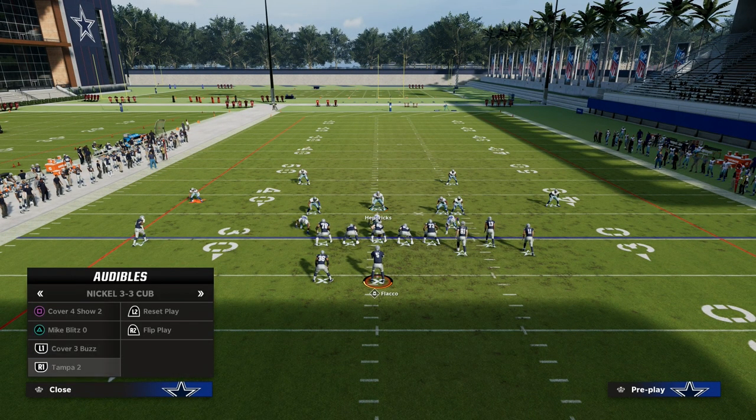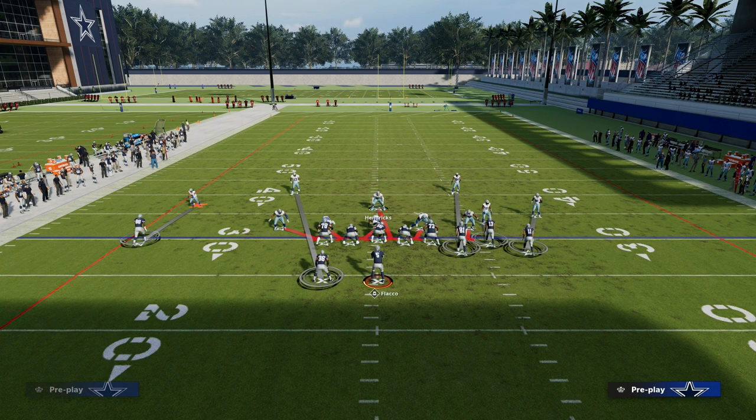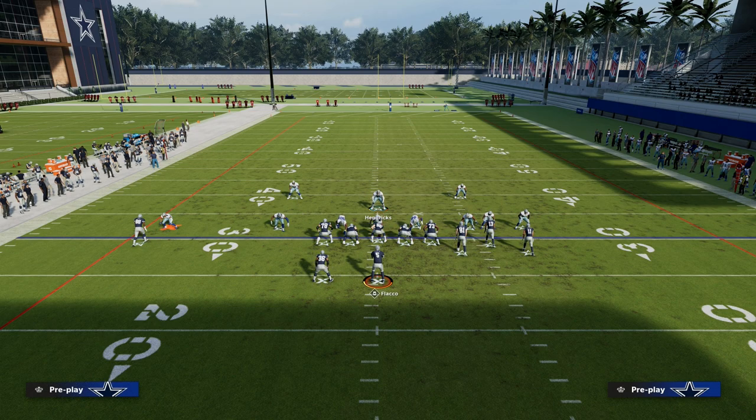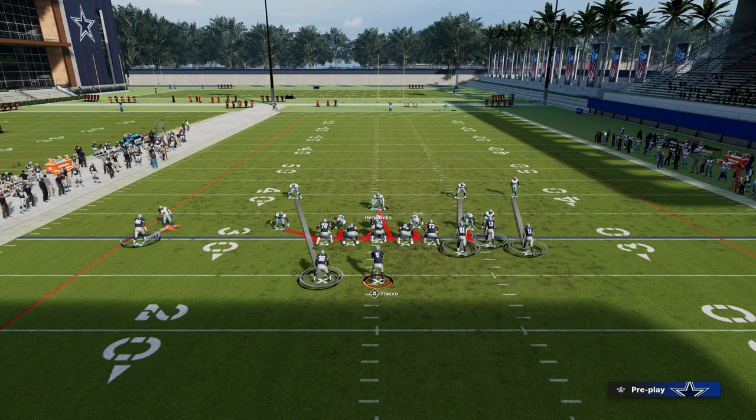So how does this coverage work? We want to come out of Mike Blitz — the reason I like Mike Blitz is it gives you the best alignment. So we're pressing. Really important: you want to back off your corner. I like to back off both of them, but you can back off just one. You want to back off the corner on the bunch side — that's super critical if you're playing bunch. If you're playing tight, I would back them both off.